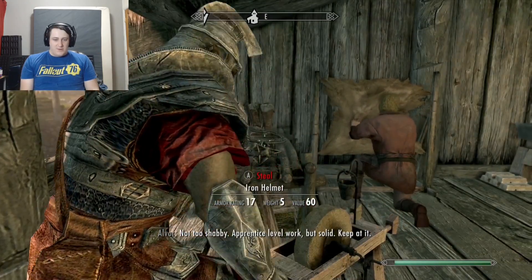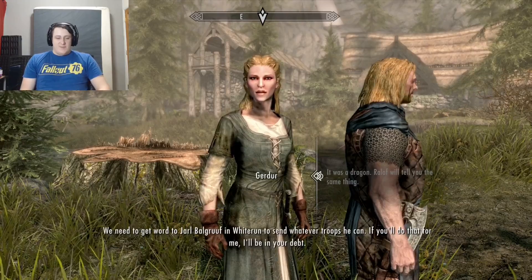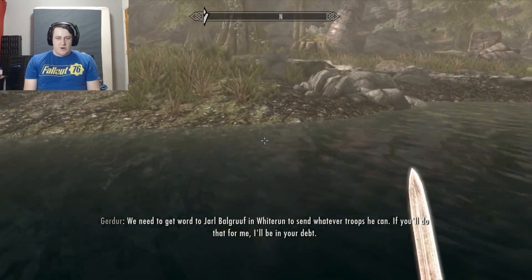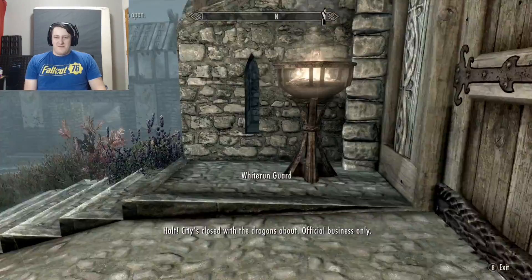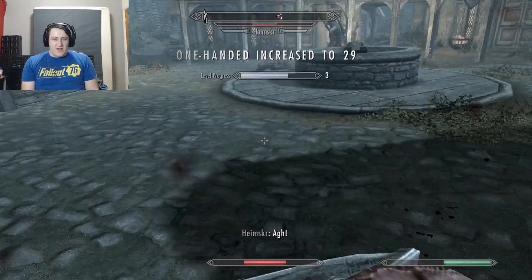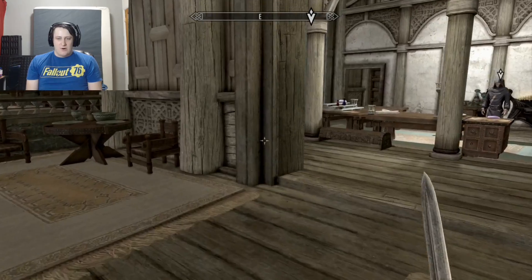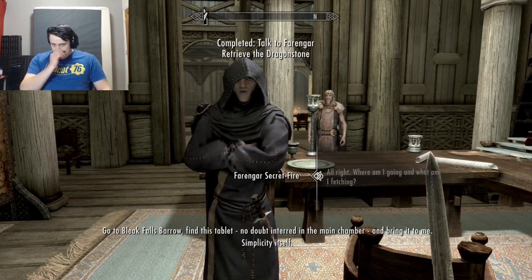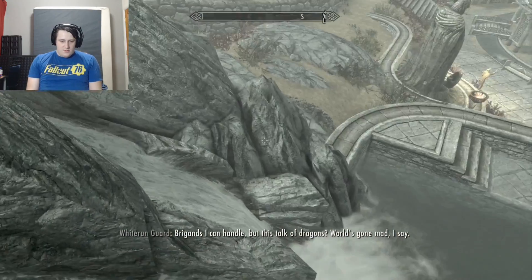The first thing I did was upgrade my dagger — it jumped from 6 damage to 8. A lady told me to go tell the Jarl of Whiterun that Riverwood needed defenses, so I made that my next location. In Dragonsreach, I interrupted the Jarl and told him about Riverwood. He sent troops and told me to talk to his court wizard, who said I needed to acquire the Dragonstone from Bleak Falls Barrow.